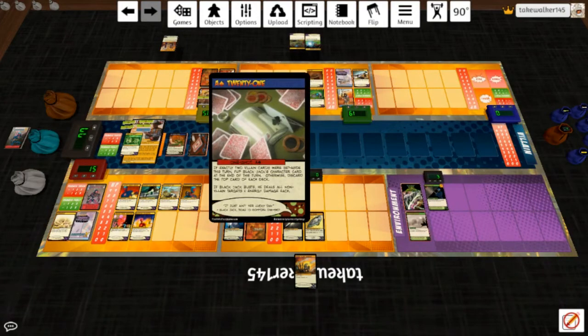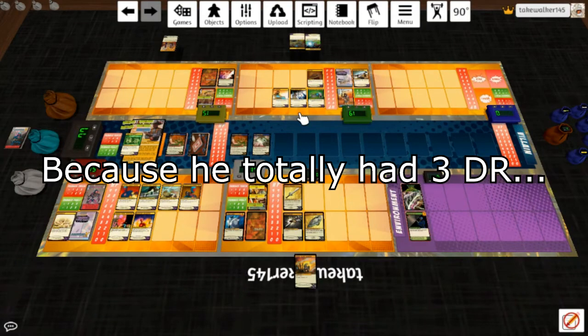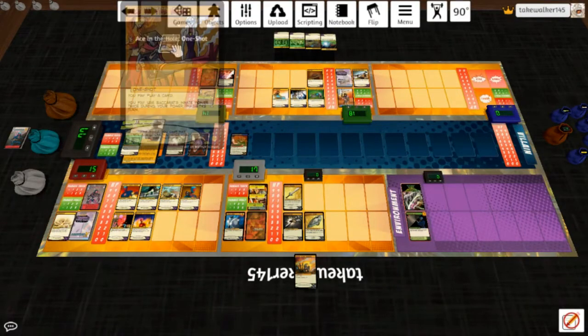Black Jack busts: he deals all non-villain targets four energy damage each. The Knight redirects to the Plate Mail. Omnitron only takes two and has Reactive Plating Subroutine — he can deal no damage. Actually let the Spy take it, then Black Jack takes him down since it's all non-villain targets. Spy's dead. Baccarat only took one. At start of his turn that gets shuffled under the track.